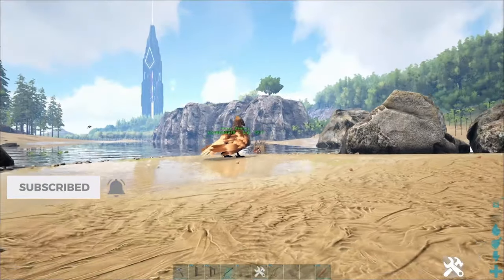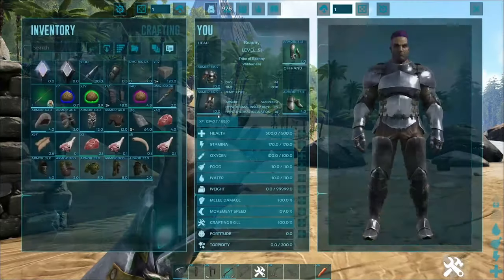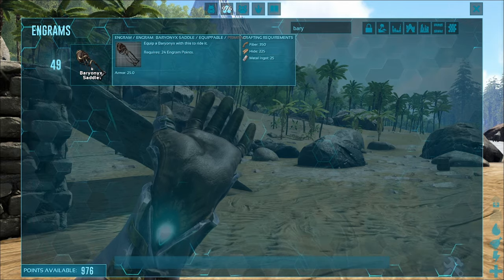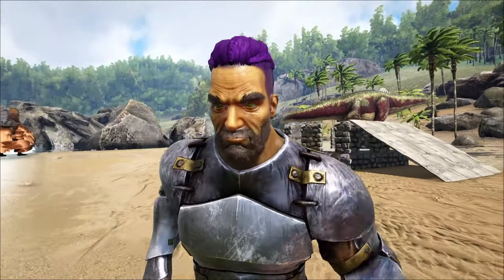You could either use an RG — which for the majority of tames early game you can use — or you can get them to chase after you and just run them into the trap. You can tame a Baryonyx at level 49; that's when you unlock the saddle. Well, you can tame them whenever, but you can't ride them until level 49. So let me show you how to trap them, and then we'll talk about all its abilities because it's a really good tame.